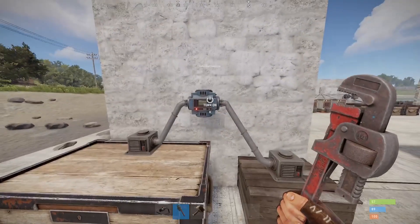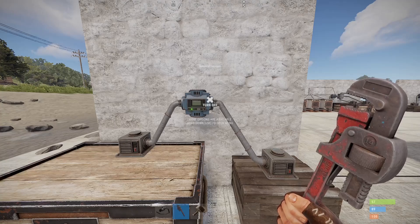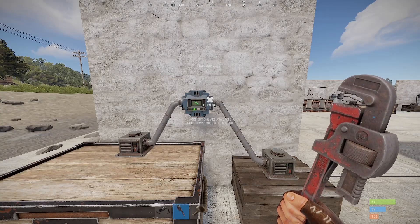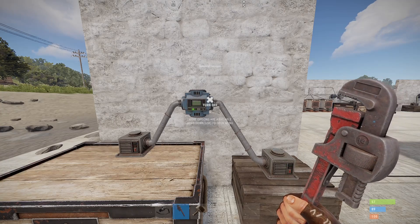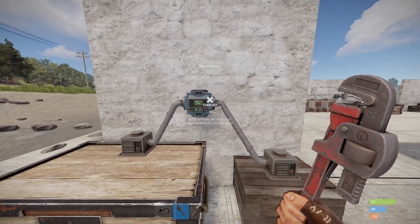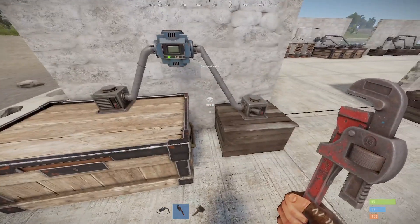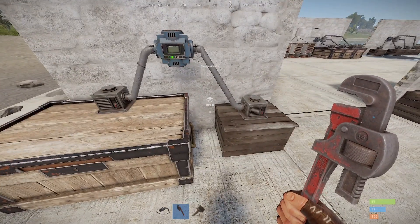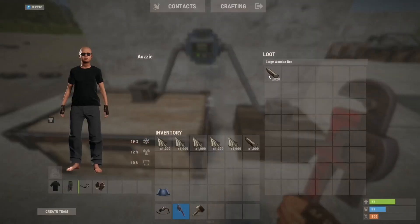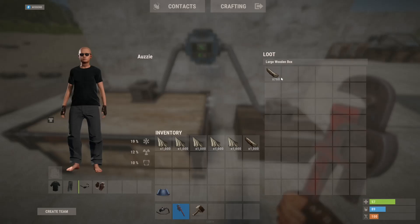Now I've got a thousand wood in this large box, and what this conveyor is going to do is check to see if there are any items it can pass. It's going to show you that item on its little screen. The box losing items is going to flash red, and the box gaining items is going to flash green. It takes 60 of each stack each time it passes an item along.